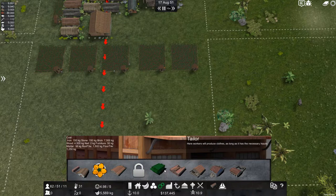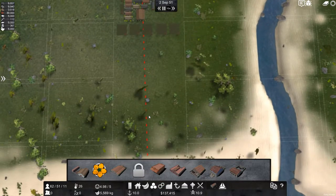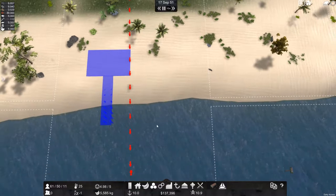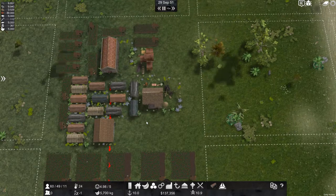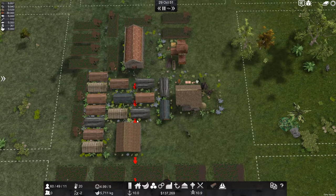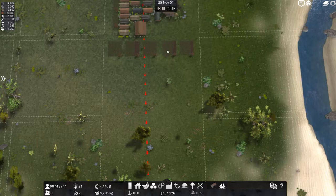I wonder if I can make furniture here. This has created a new grind point. I think I might be doing something wrong — wood is really hard to gather, or I'm doing it wrong. Wood should not be this hard. I'll go ahead and sit back, AFK this a little bit, see if we can catch up to the 6,000 wood we need.